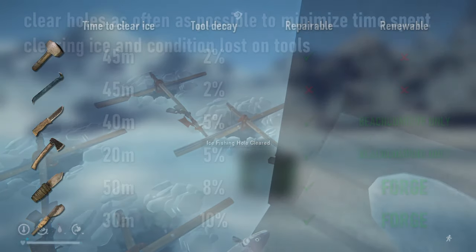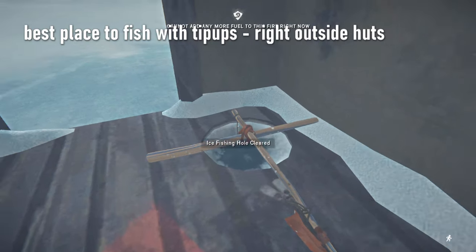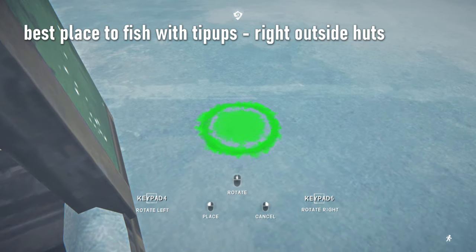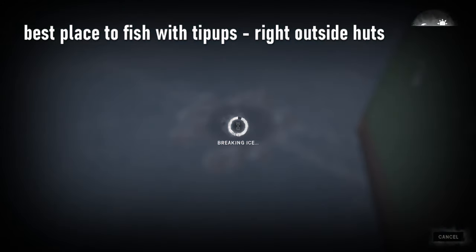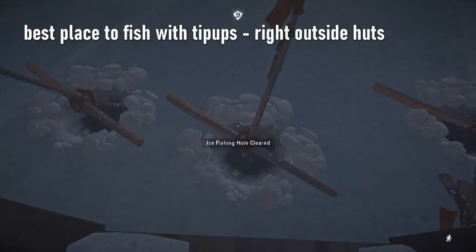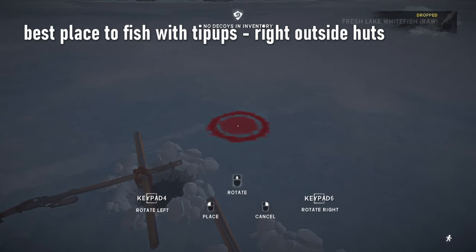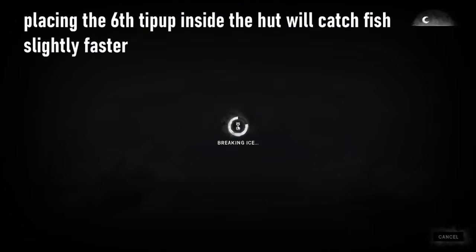My preferred tool for ice breaking is the heavy hammer, as it doesn't get damaged very much and can be repaired on the spot if you bring some hardwood and tools. Some people like to use pry bars as they work similarly and decay quite slowly, but keep in mind pry bars are one of the few items not currently renewable and they cannot be repaired. The best spots to set up these tip-up farms are usually right in front of fishing huts — set down a bedroll, light a fire, and make six fishing holes just outside the door. You'll be able to reach them while sitting in the hut and staying warm no matter the weather or difficulty, and you can stay for days as long as your tip-ups don't decay and your fuel lasts.